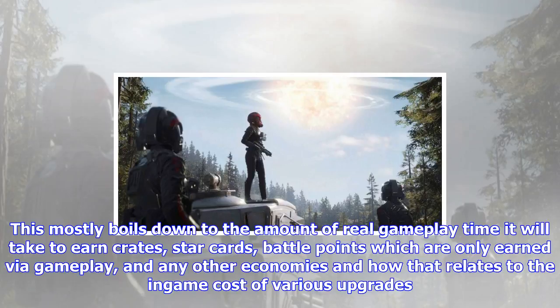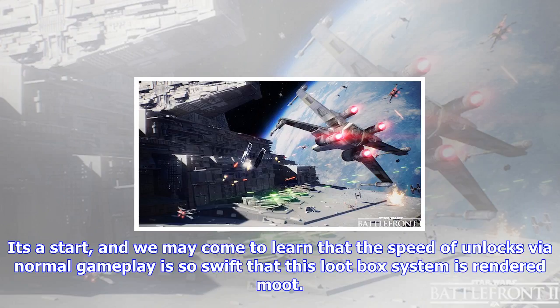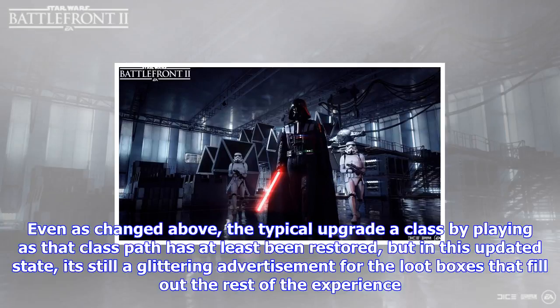What remains entirely unknown is how the crafting economy will work in practice. This mostly boils down to the amount of real gameplay time it will take to earn crates, star cards, battle points — which are only earned via gameplay — and any other economies, and how that relates to the in-game cost of various upgrades. Admitting a bias: had EA left the system exactly as it looked in the beta, I would have argued the game would be entirely unplayable. The fact that EA's developer DICE had to go to these lengths as a reaction to feedback already makes me uneasy about the company's perception of its player community. EA could have gone in another direction and removed gameplay-related loot boxes entirely, but EA's update makes clear that gameplay-impacting loot boxes will still figure in the final experience.